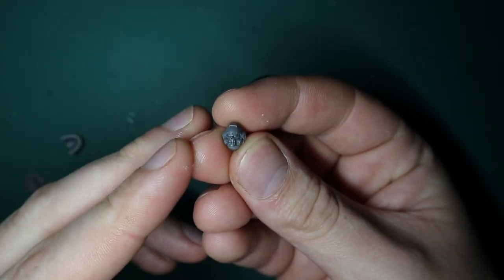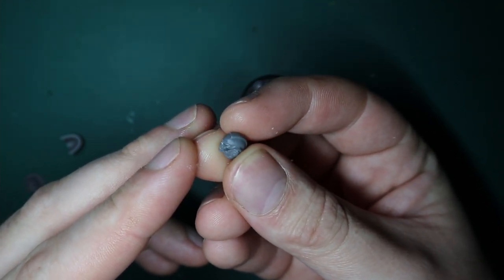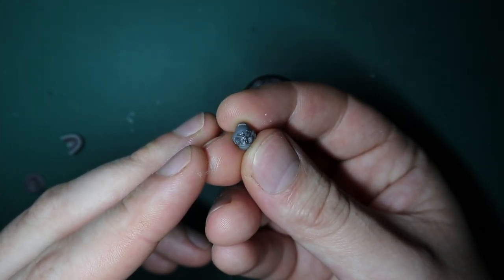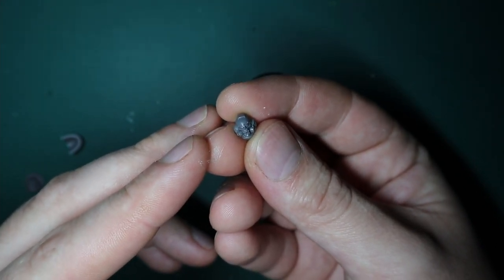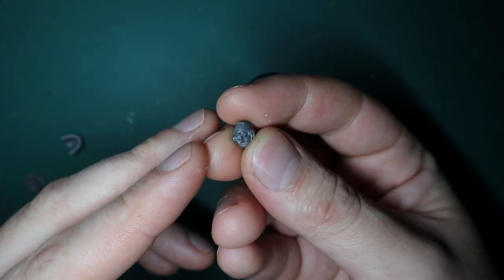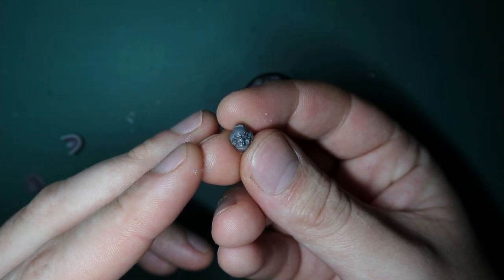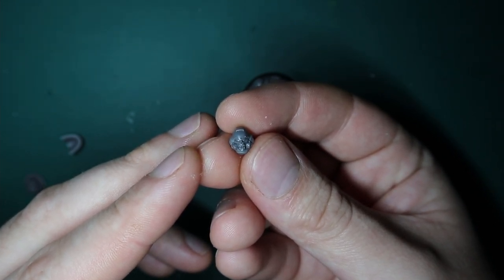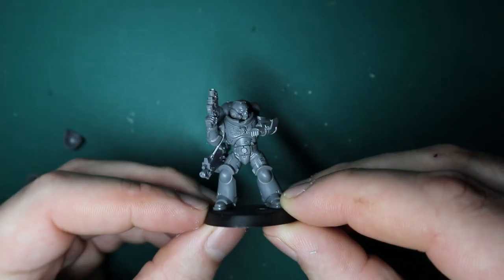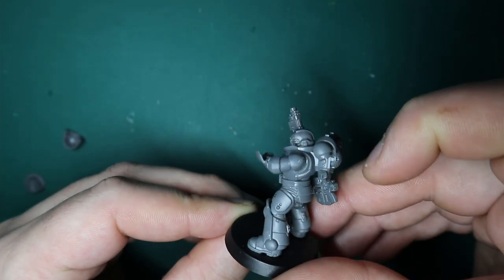While researching, one thing I found out is that freshly recruited marines are known as the Faceless, because you have to wait until your first kill and use their skull as a mask or helmet. Obviously if you want skull helmets, the first place to go is the Reavers kit, so I just picked one of those, built up the pose I wanted, and stuck the head in there — nice and simple, perfect for this chapter.